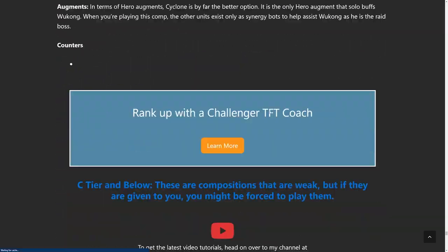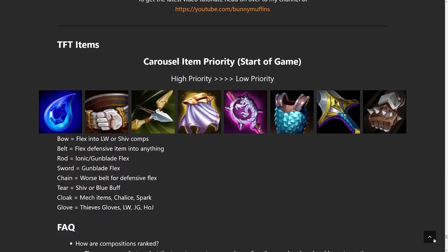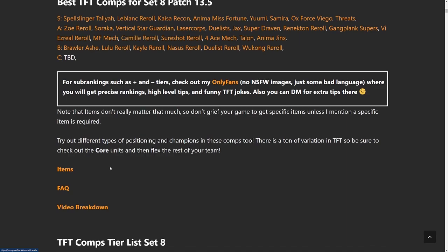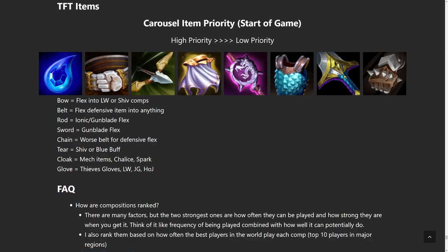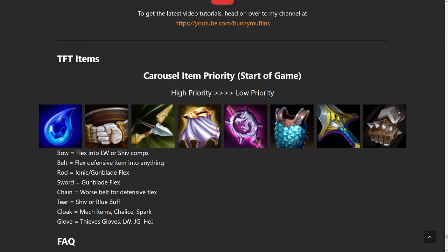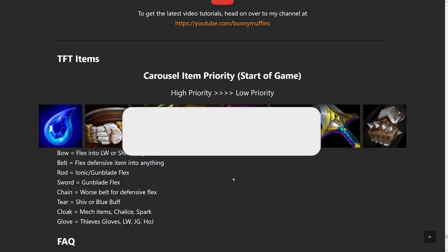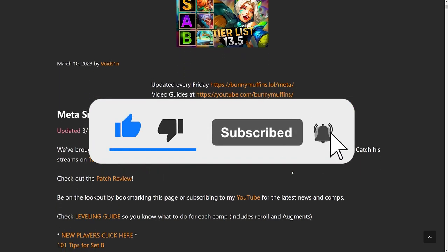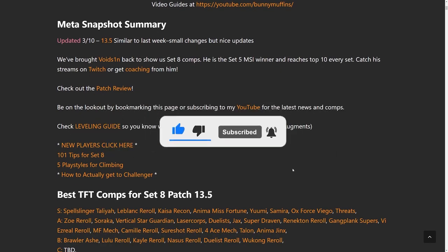That's going to be it for the S and A tier. You guys can check out the B tier on your own. For items, Tear is going to be the best starting component still because you're running all these AP comps and Blue Buff or Spear of Shoujin is just so required on them. Belt is still pretty solid for defensive. Bow is good for Samira, Kaisa, and Belveth. Negatron is good for Mech builds. Rod is good for AP builds. Pretty much I like everything except Glove right now, and Sword is a little iffy too. There are also item recommendations for the early game if you guys want that as well. That's going to be it from me today — hopefully you guys enjoyed this video, and I hope to see you all in Set 8.5.